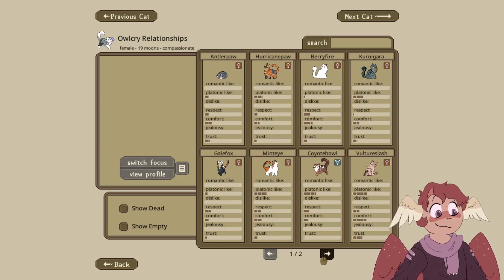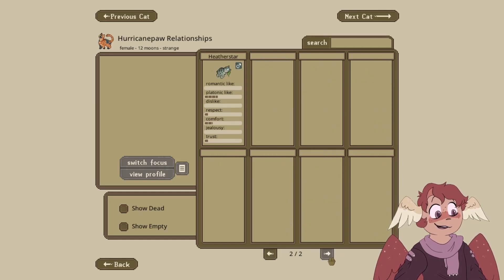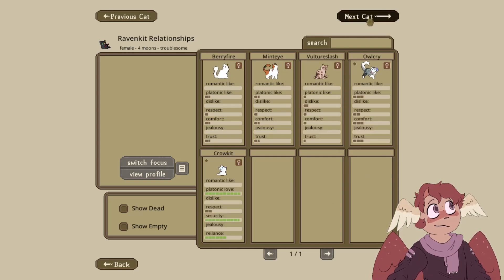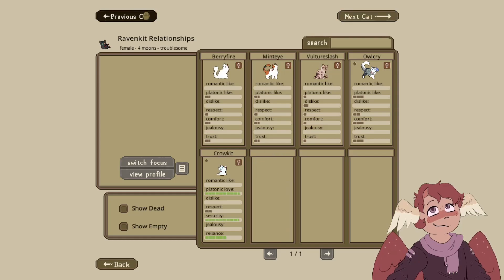Antler Paw has platonic likes with Gale and Kuragara. Raven and Crow — they're related, and I still have never seen cats with such high relationship stats across all categories. Even with related cats, I've never seen anything like this. We've pretty much looked at everybody's stuff, so let's go ahead and time skip one moon.